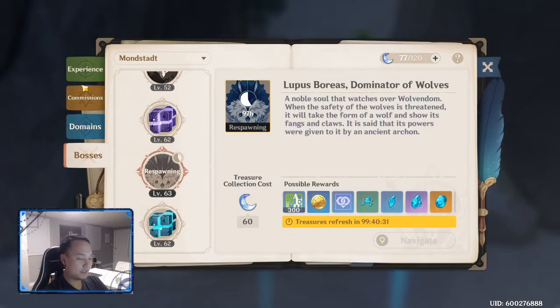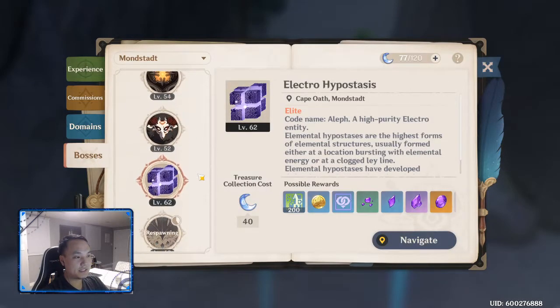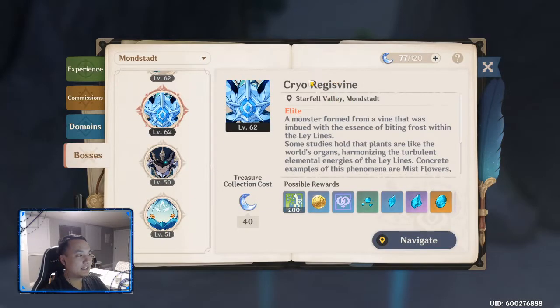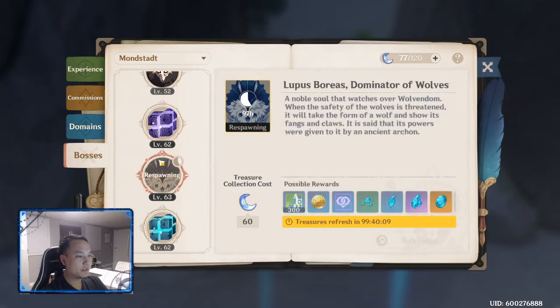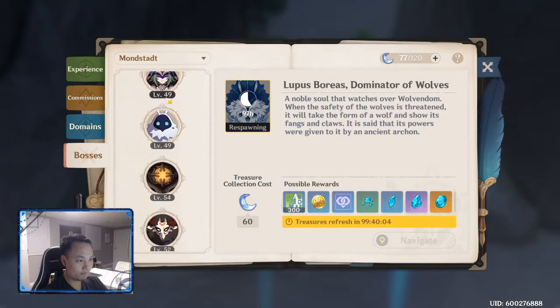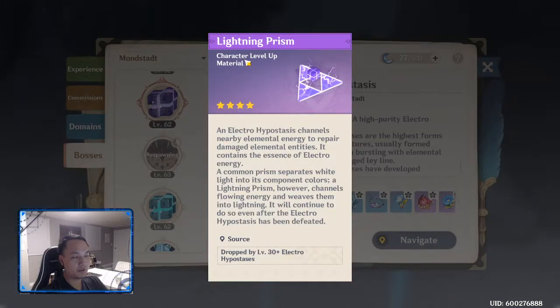Other than that, the most important thing I would farm firstly are the hypostasis bosses and the elemental regisvines — there's a fire one, a water one, and so on. When you're farming these, they are guaranteed to give you the required ascension material. So farming Lightning Prisms, for example, lets you level up your characters and complete your adventure handbook.